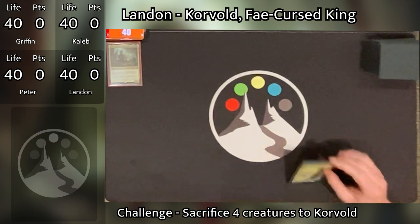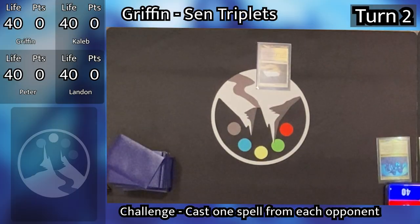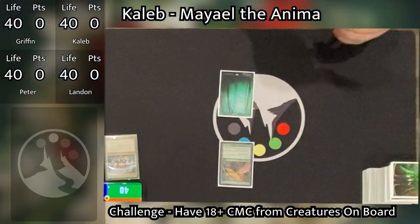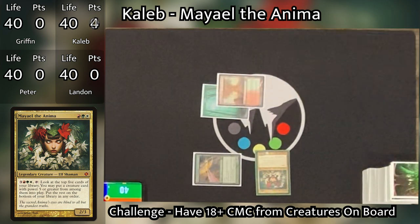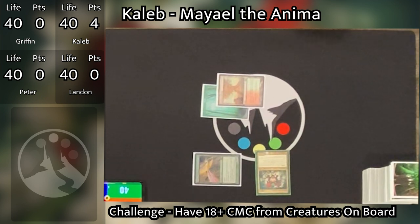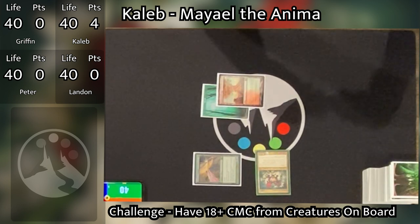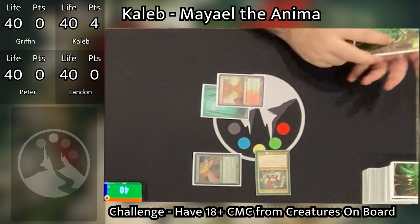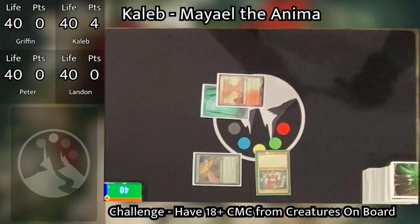Landon draws, plays a Snow-Covered Forest, and passes. Going to turn two, Peter draws, plays a Mountain, and passes. Griffin draws, plays an Island, and passes. Caleb untaps and draws. He plays a Rootbound Crag, then taps out to cast Mael, because he now has that three mana he needs. So he gets three points for casting his commander once, and one point for casting his commander at the first opportunity. This is a real challenge because opponents have removal, and only having three mana means it could be at least three more turns before Caleb can activate her ability.